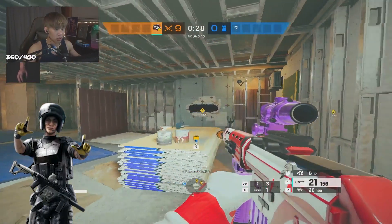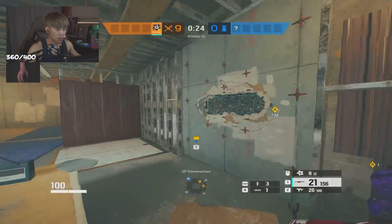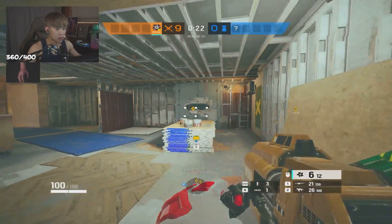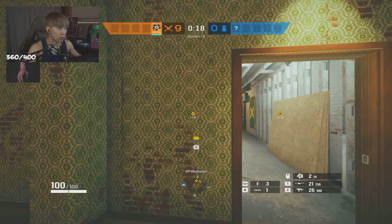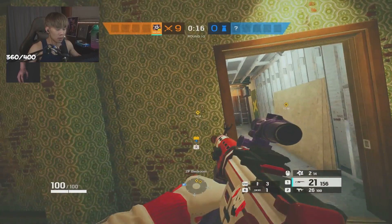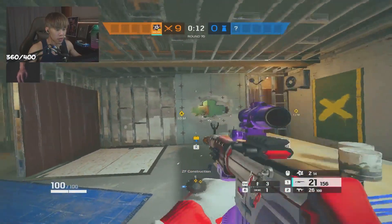To counter Mira, there are a few things you can do. Either you go up and punch the Mira window, or if you can't do that, just use two Hibana pellets or an H-Charge — throw it down there and you'll be able to get the Mira popped open very, very easily. Otherwise, try to go vertical. Mirrors are very easy to deal with nowadays.